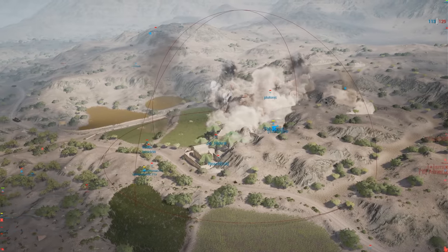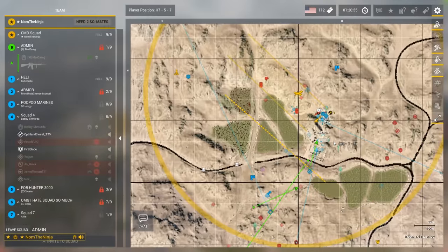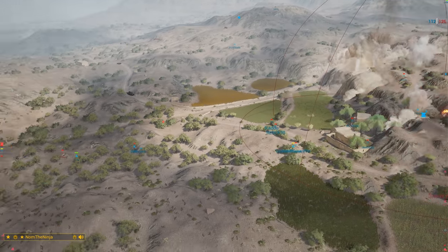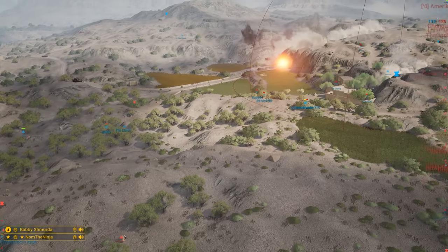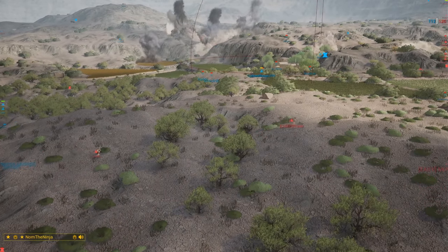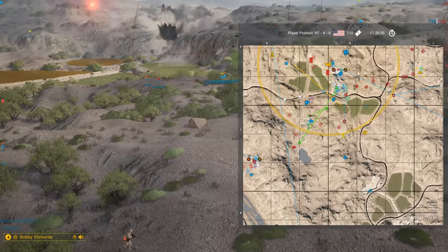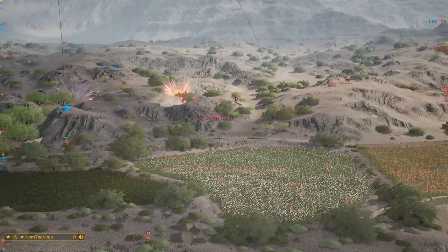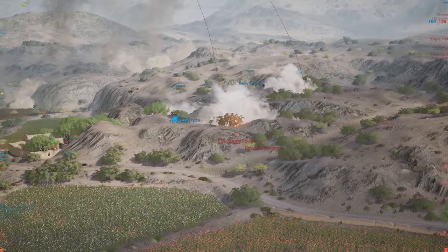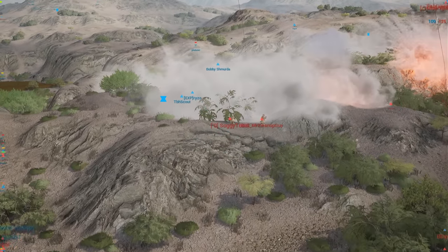Nearly all of them gone — there's only two left on the objective. Russia needs to push in as soon as possible. They did stop the cap — east side, huge push on the east! Cap stopped. 109 tickets for the Marines, 125 for Russia. Smoke mortars now helping them push in.